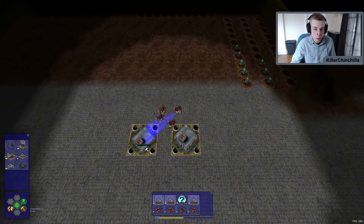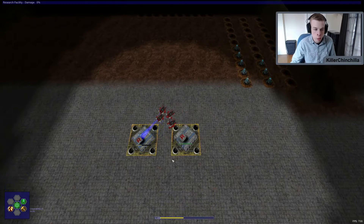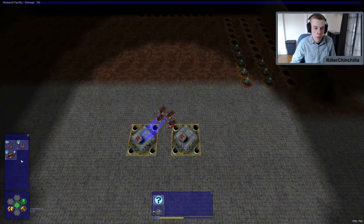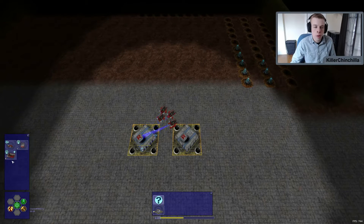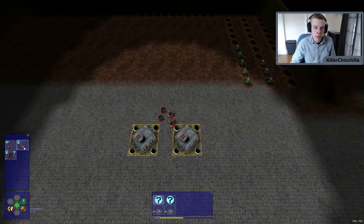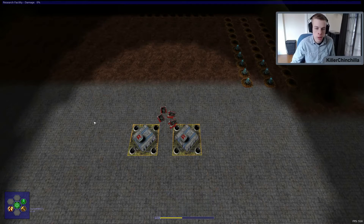If you hold down the control button, you can tell them to do multiple things at one time. Click on the research building or click on the research tab — see it's flashing there. Now you can research something. All three of these are important. The things I would research first are the engineering and the sensor turret. Let's start with the sensor turret, so we'll research both of those.